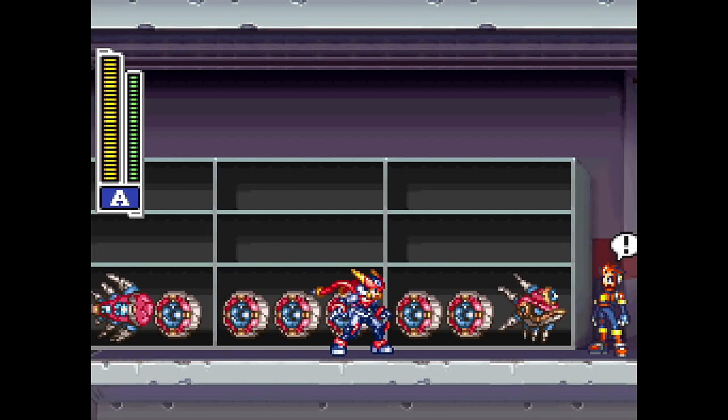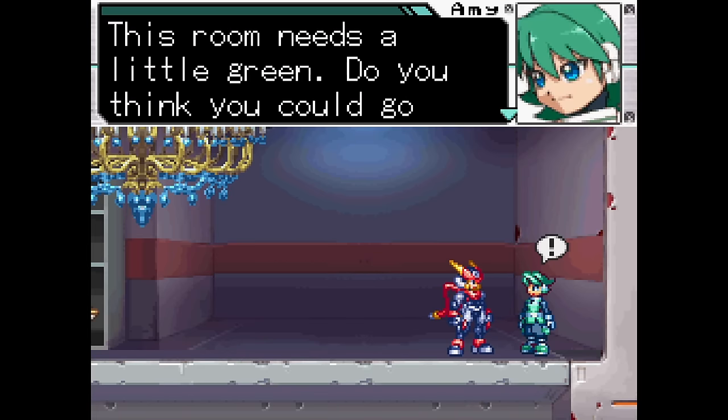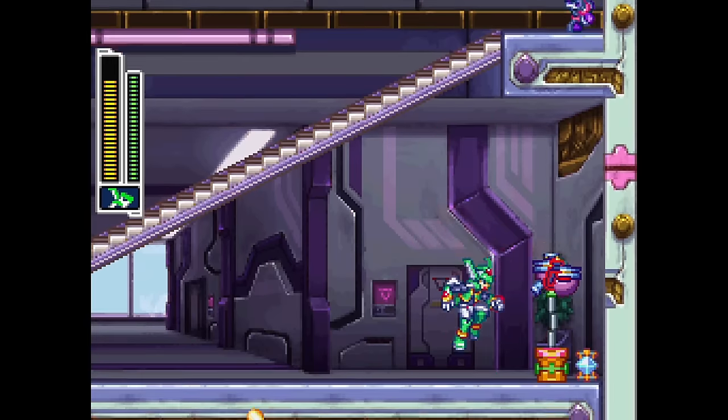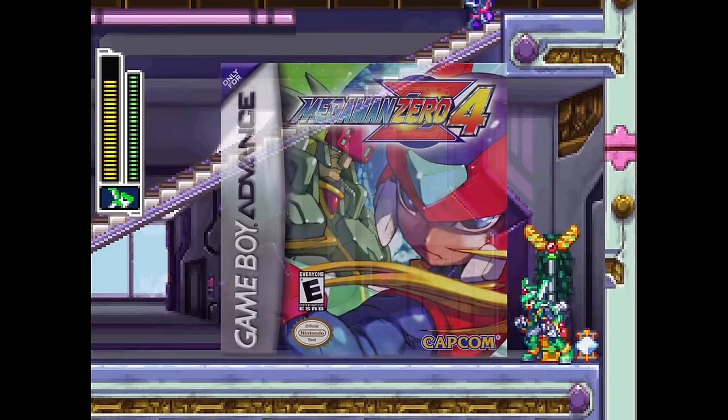The Utoborus itself will sit on the bottom shelf. Later on, after a girl named Amy kicks out Romeo — the guy previously in the room — she explains that the room needs a little bit of greenery, and tells you to take a plant from the Legion headquarters. One of the many options is the poplin from Mega Man Zero Two, but with its color scheme from Zero Four.